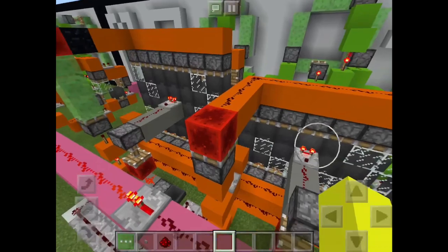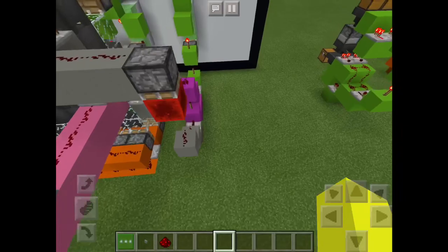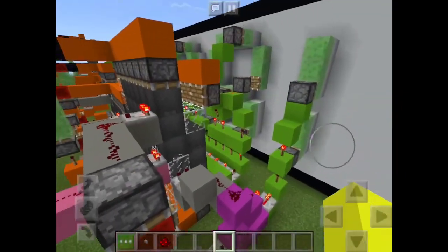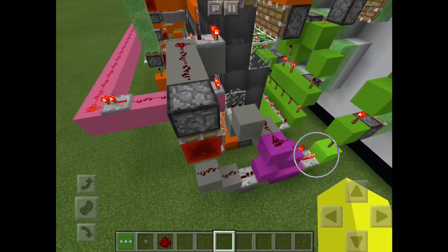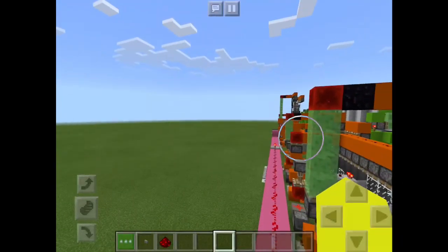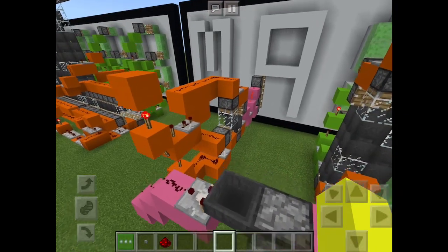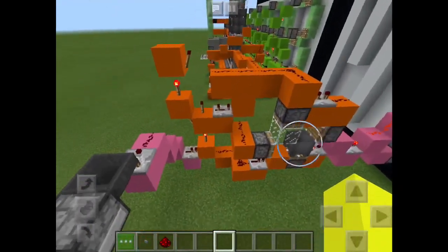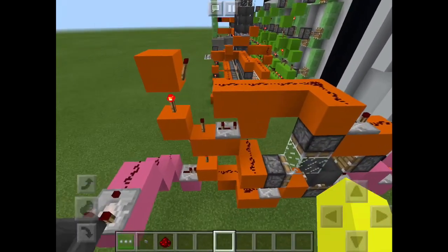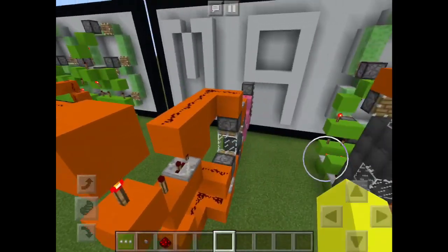And that cycle continues until a certain number is hit here, and so on and so forth. And then this mess right here — what this does is it cycles the one over here, and it also cycles the change way over here from AM to PM. And as you can see here, this is just another rather simplistic two-option piston feed tape. This was the best way I could figure out how to do it on Bedrock Edition.